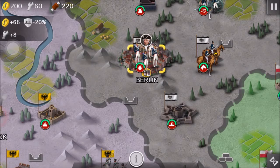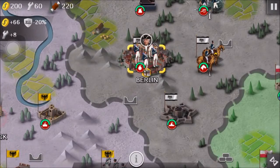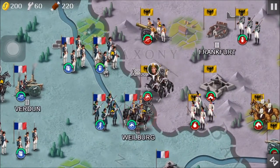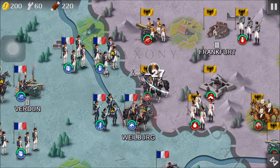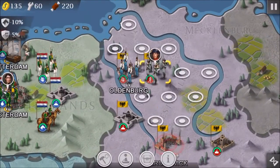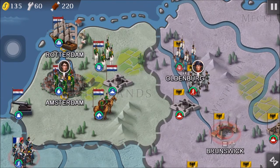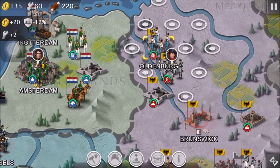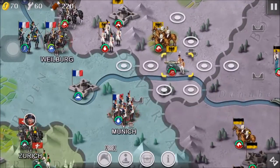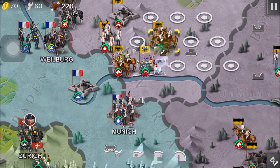I didn't know that we have to defend Berlin, but there's a 49 over there so it's not much of an issue. Let's send Johan the First over here to attack their tier 2 heavy cavalry. We've got to protect Brunswick as well. The Dutch will actually come in and try to take Oldenburg, so we got to defend right over here. Let's just casually bombard Munich right over here.